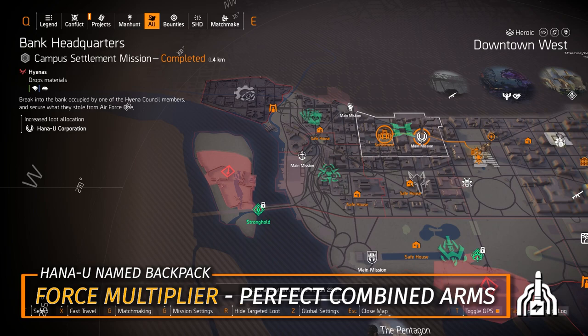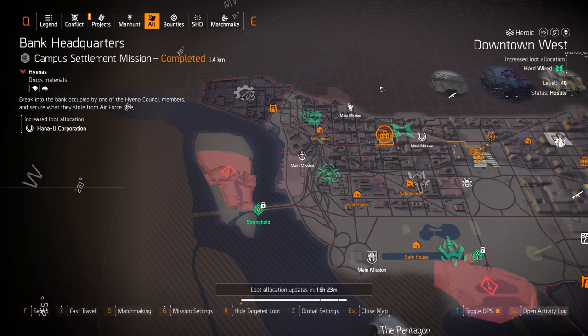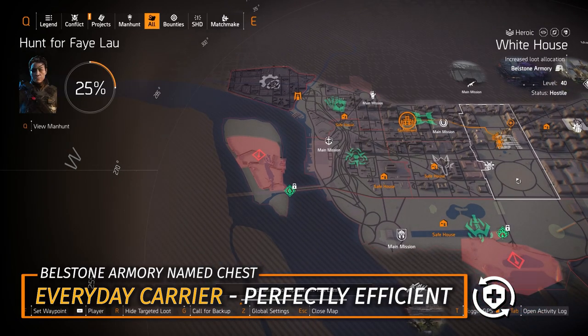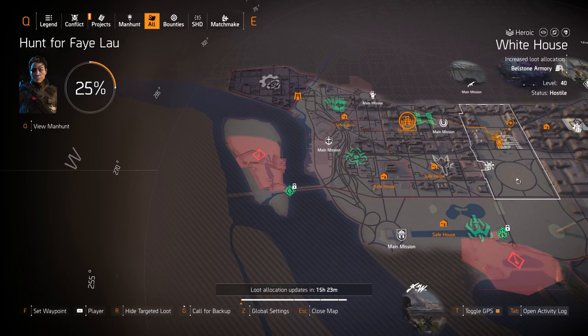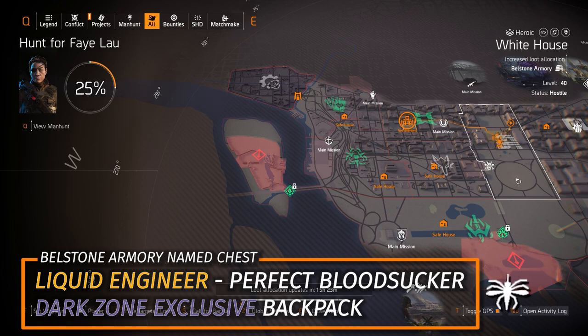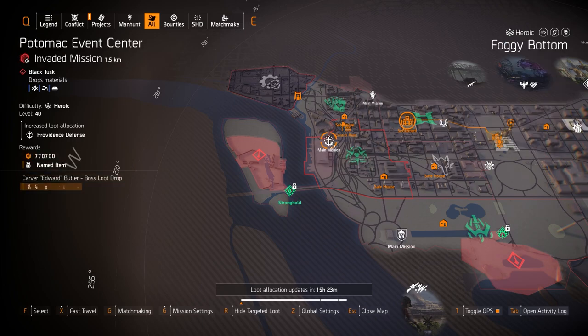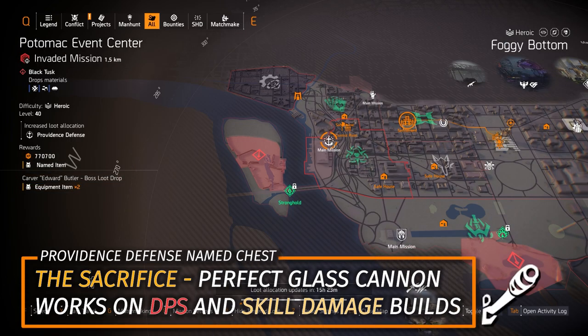Hana-U at Bank HQ — farm that Force Multiplier backpack with Perfect Combined Arms; always worth it on any skill damage build for an extra 30% skill damage. At Bellstone Armory in the White House, you can farm the Everyday Carrier with Perfectly Efficient, but remember the Liquid Engineer with Perfect Bloodsucker is a dark zone exclusive.